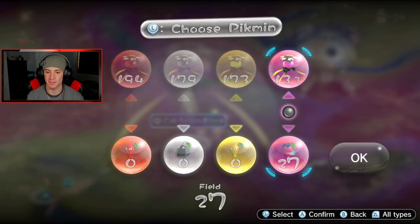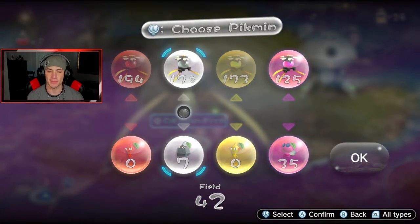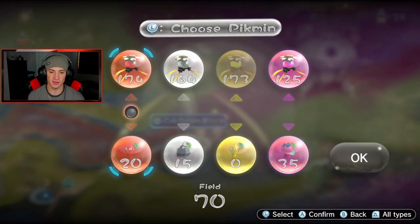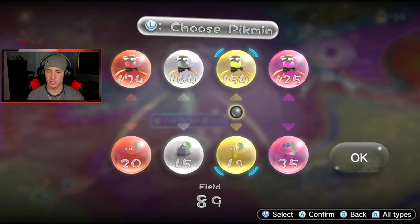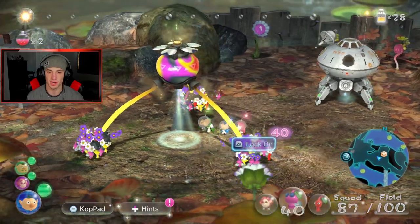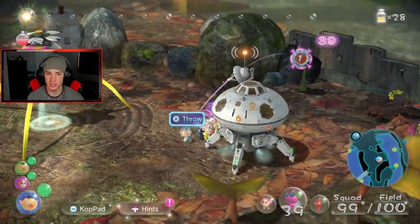Look at all the Pikmin we have — we have tons of Pikmin here. We're gonna need some flying Pikmin, so I think we're gonna bring out like 35 of these bad boys. Bring out 15 rock Pikmin because it's always good to have a decent amount. About 20 regular fighters, and 40 on the flying Pikmin. We're gonna be using flying Pikmin a lot because this is the main place for it.